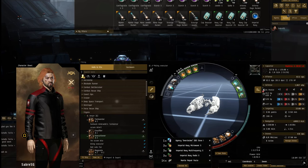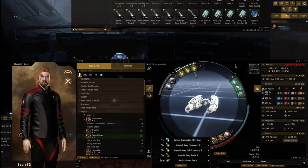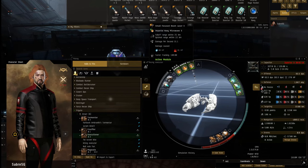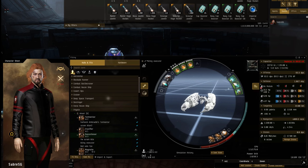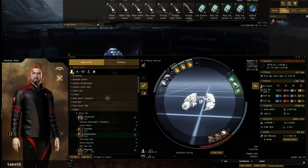I typically have microwave in there just for a bit better tracking. That hits out to optimal 22K, fall-off 25K. I normally just keep it range at 20K and orbit around 18K, depending on what I'm fighting. So yeah, there are the two fits and let's get into some fights.